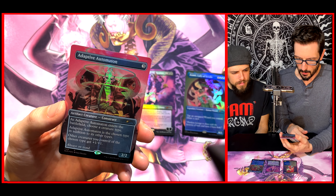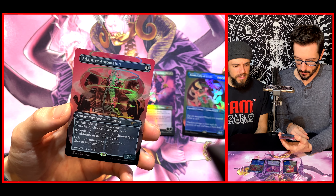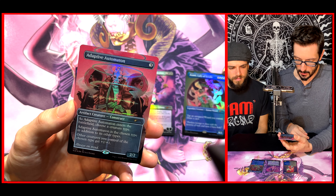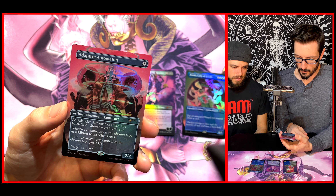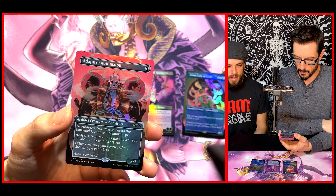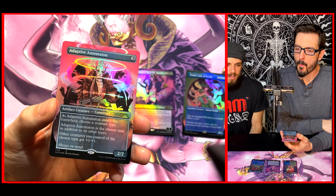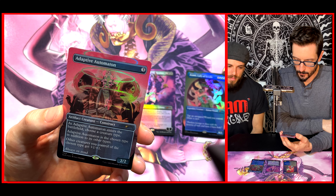And then we have Adaptive Automation. For three generic, we got a construct — two, two. As Adaptive Automation enters the battlefield, choose a creature type. It is the chosen type in addition to its other types, and other creatures you control of the chosen type get plus one, plus one. That's not bad. It's a card we know well — I've seen people play it online. Does it have any place outside of an artifact deck? Sure, you can put it in a regular deck — it's like Solemn Simulacrum. Card draw and land — why not? It's a decent card.